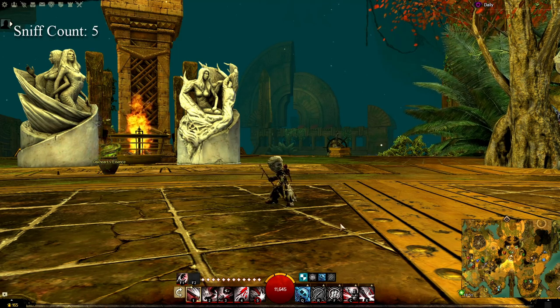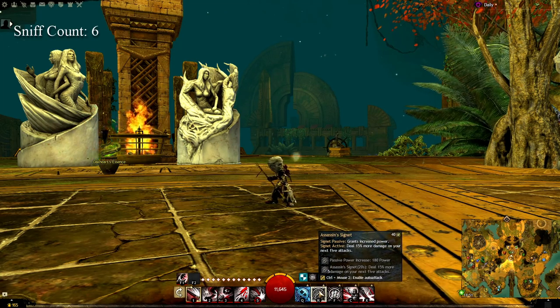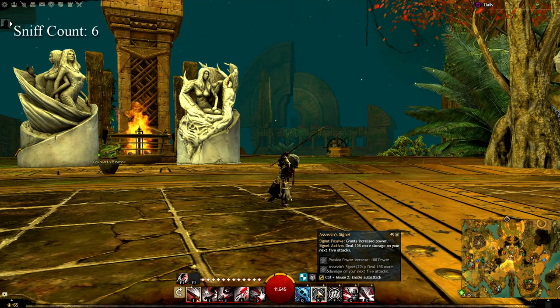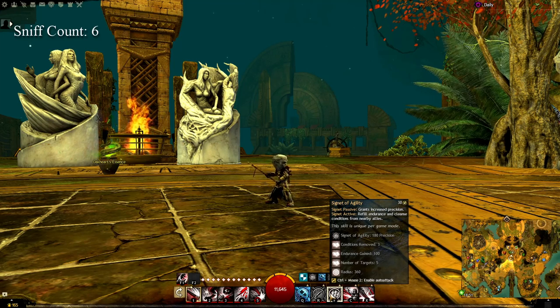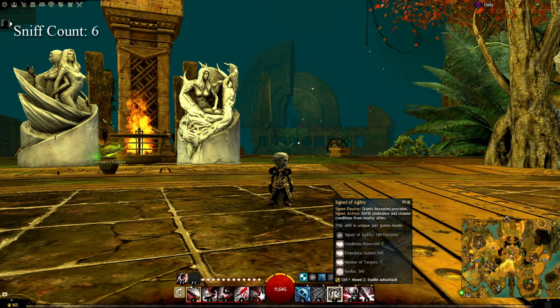For skills, we're basically packing stats into them. We have the Assassin's Signet, which grants increased power, and the active deals 50% more damage on your next five attacks. You could potentially use this right at the end of a fight for those last five attacks, but most of the time you just want to keep it up for that 180 extra power. Then we've got basically the same thing — Signet of Agility — which grants increased precision, refills endurance, and cleanses conditions. Again, you'll mostly just want to leave it up as much as possible.